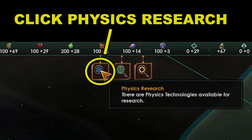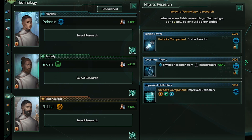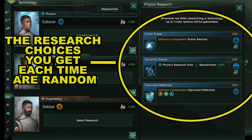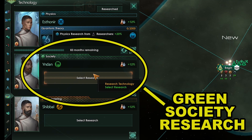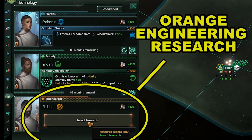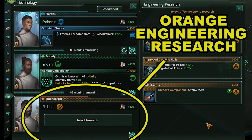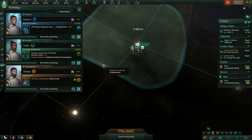Next we want to set our research. We will set physics research first — the blue colored research. These will be random as to what we can pick first; just choose a tech that either increases resources or increases research. Let's go with quantum theory as an example. Next we'll set society research — it's the green colored research. Unity is a priority so we will pick planetary unification. Last we'll be picking engineering — the orange colored research. Afterburners is essential to our ship build so we will take that. Technology that is critical to your build should always be prioritized first because you don't know when it will show up again.